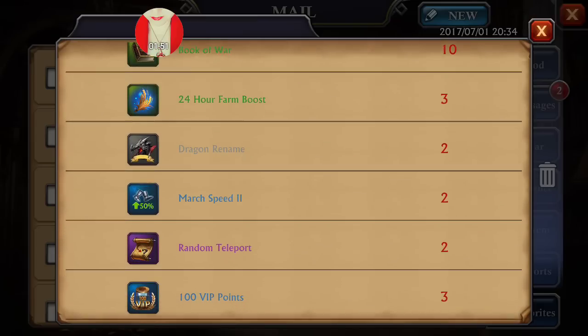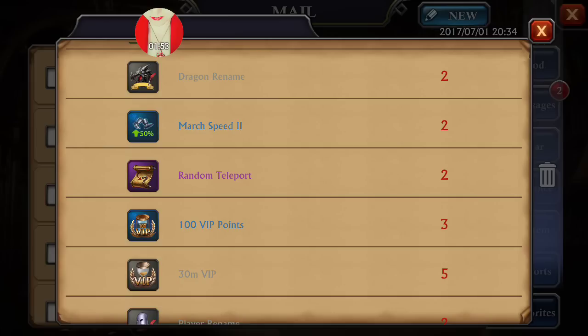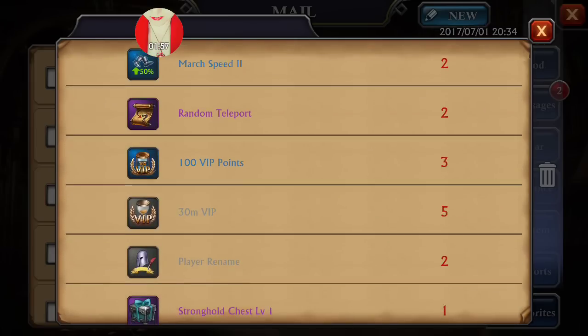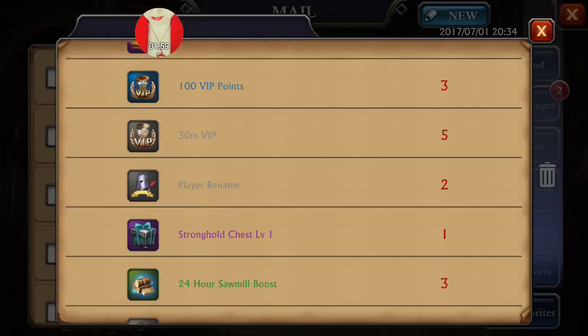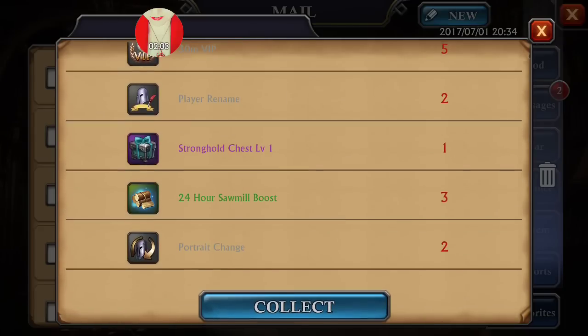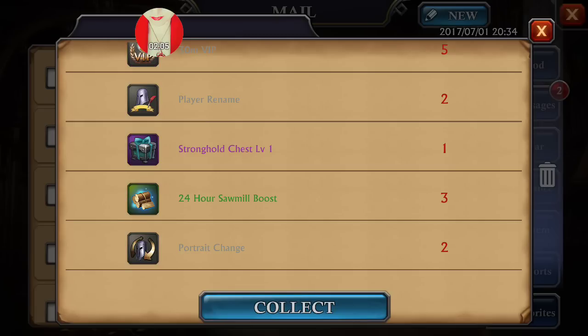So I got 10 Book of Wars, a 24-hour farm boost, a couple dragon renames, some marching speeds, random teleports, lots of VIP points, a player rename, a stronghold chest, a 24-hour sawmill boost, and a portrait change.